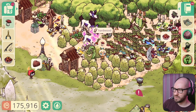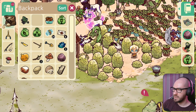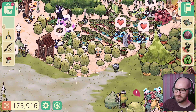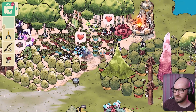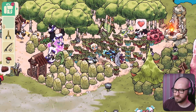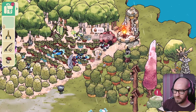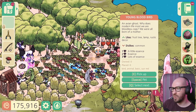Trying to feed the birds on this side — feeding this one, and this one too. These birds are getting upgraded so slowly, it takes so long to get them to a pro level or master level. This bird is a young blood bird — it's going to take quite a while to get it upgraded to the level I want.